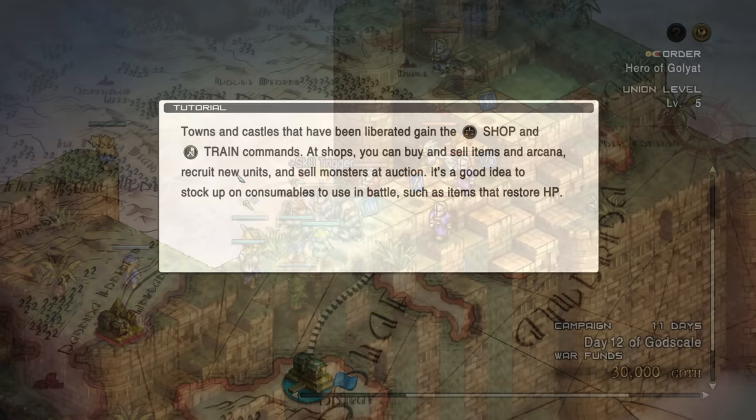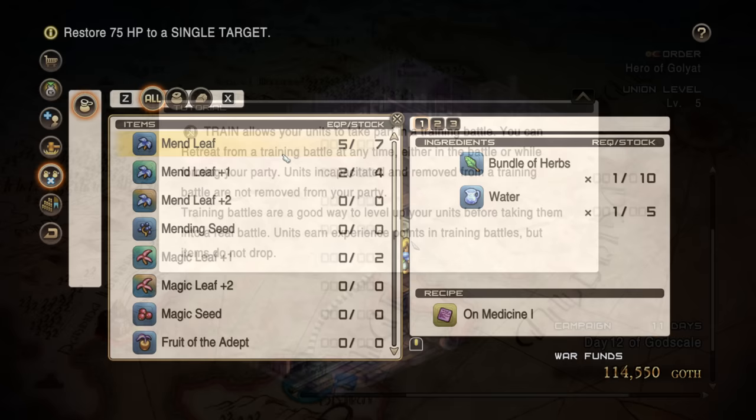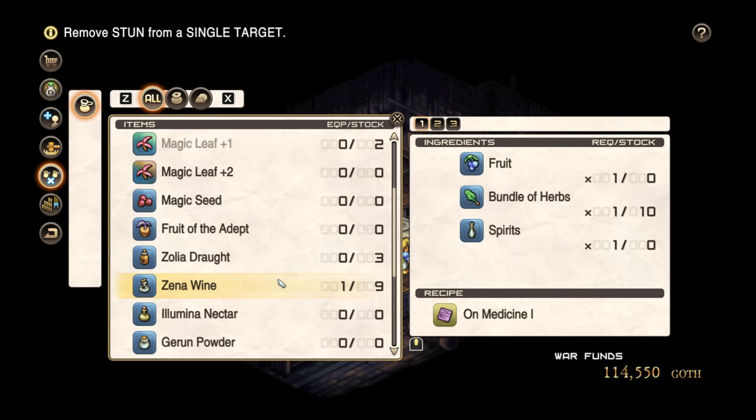They've also removed random encounters and replaced them with training battles. Rather than deal with random encounters on the map, in towns you can just have training battles to grind up your characters. They've also made a significant change to crafting — it used to be a percentage chance of success, but now it just succeeds 100% of the time, trying to remove some of the more grindy aspects. And believe it or not, there's a lot more still.